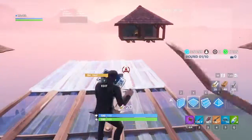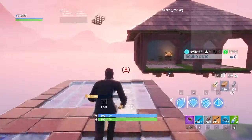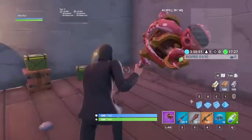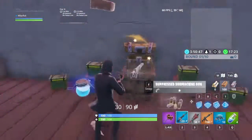Now I'm going to build over to this thing over here. These are one of the four loot stations — I'm pretty sure that's what they're called. And they have one chest and four ammo boxes.